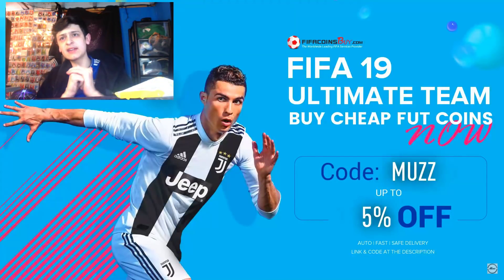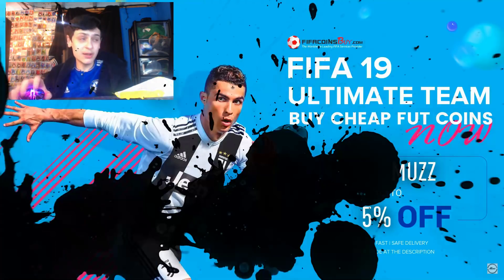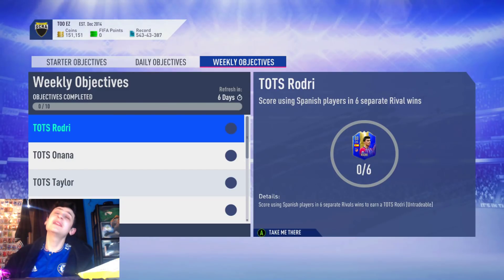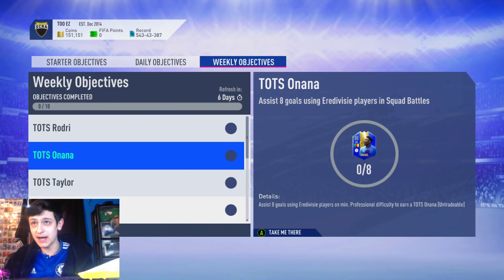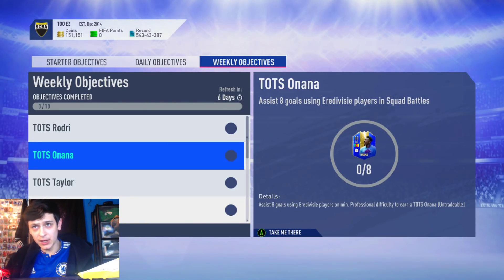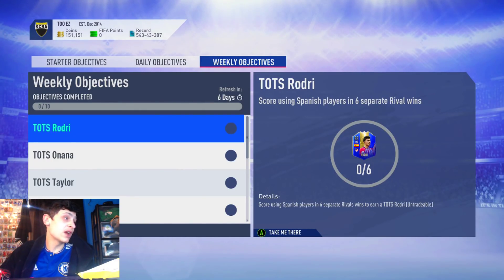For a new start, if you need any cheap FIFA 19 coins use code MUZFAB — link in the description. Anyway boys, it is Team of the Season. If you're buying any FIFA points, please don't — it's not worth it at all. Hopefully EA boosts the packs for Team of the Season like they did last FIFA, which was sick.